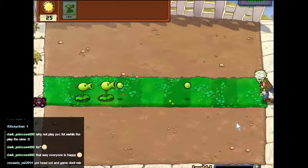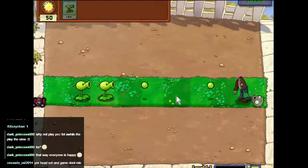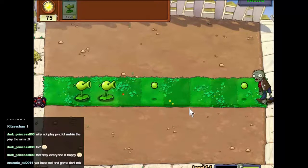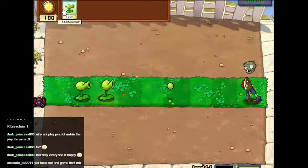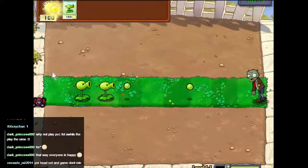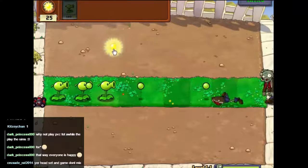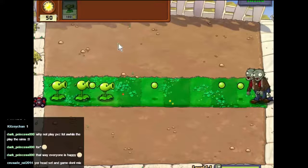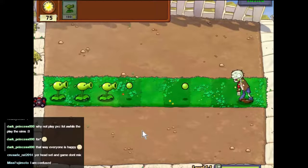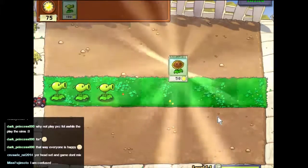The zombies stagger towards us and the pea shooters shoot them. If they get through, the zombies will eat the plants and eventually get into the house and eat our brains. Here's the final wave — let's put down one more just to be on the safe side. That's pretty much overkill at this point, but we'll keep grabbing sun just in case. We've completed that wave and we get a new plant.